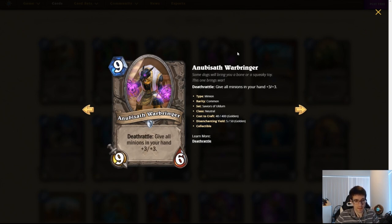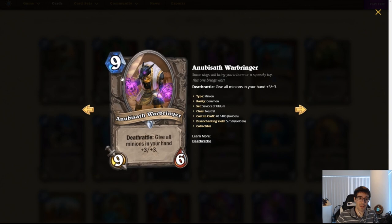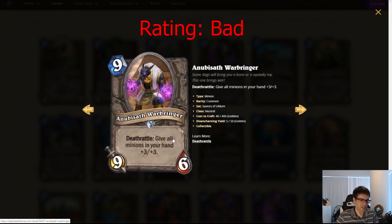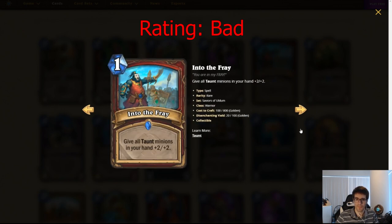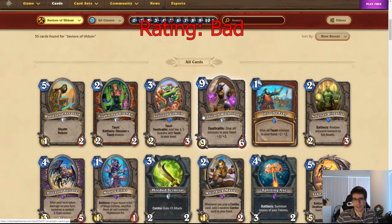Anubisath Warbringer. Nine mana, 9/6 neutral minion. The stat line is kind of questionable. Deathrattle: give all minions in your hand +3/+3. This plus the Anka the Buried interaction is really nutty — if you can make this a one mana 1/1 with this Deathrattle, that's insane. But it seems conditional and slow. By itself it really won't see play. It's interesting to think about how it'd work with Conjurer stuff, but people are only running Astromancer anyway, so the nine mana slot won't come into play much. You could run it in a Deathrattle Rogue deck if you can pull off the Anka combo, but otherwise I don't think it'll see much play. This is another card you could run in the Warrior Taunt deck we're talking about.